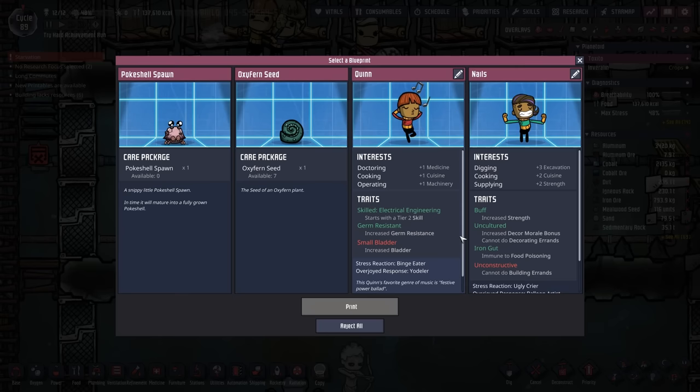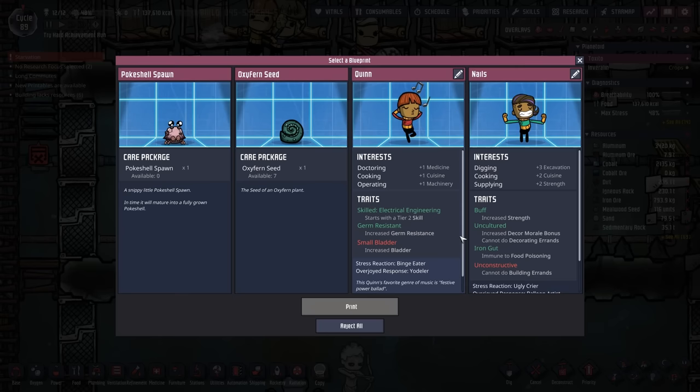For instance, this wonderful oxyferon seed — I don't think we're ever going to use it, but it's nice to have. I didn't take the lobster because we already have some on this planetoid. We'll just make sure they do not go extinct, because we're going to need those for the critter whisperer achievement later. Critter whisperer is the one where you have to find and tame all of these other critters. Good egg is what I was thinking of, when all you have to do is hatch a new critter morph from an egg.